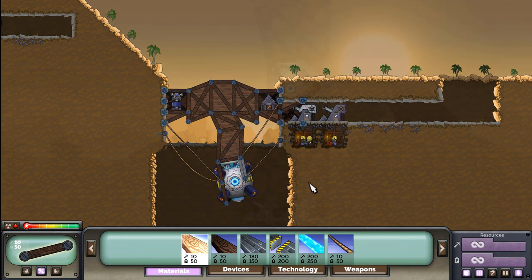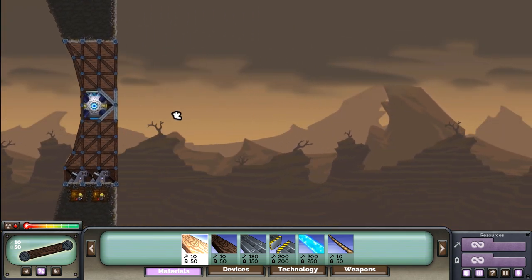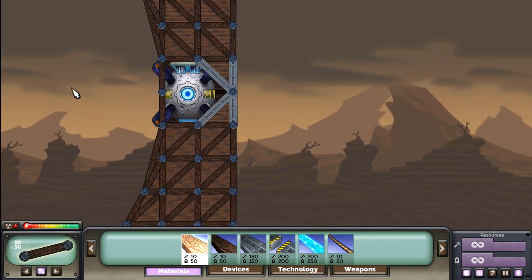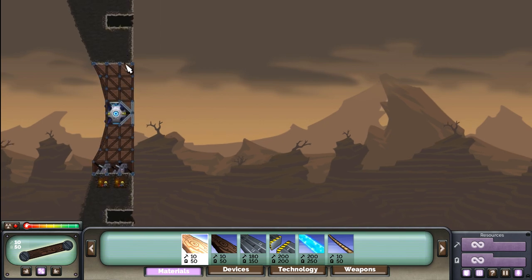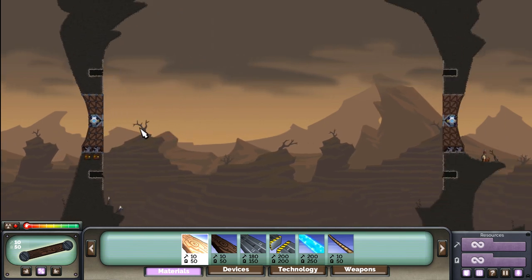Now let's look at a situation where you wouldn't want to move your core. We're on the map Catacomb, which is a 1v1 map. I generally don't like moving the core in a 1v1 map anyway, just because you lose some time and resources while moving it. It's generally better to do it on a larger map like a 2v2 or 4v4, but let's say we wanted to move the core on this map anyway.